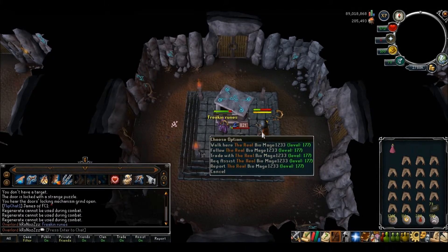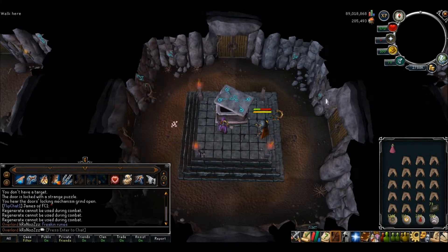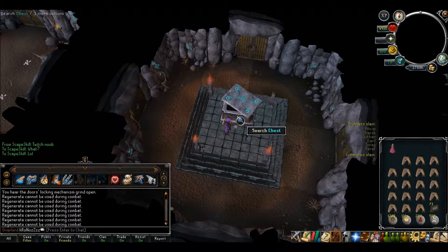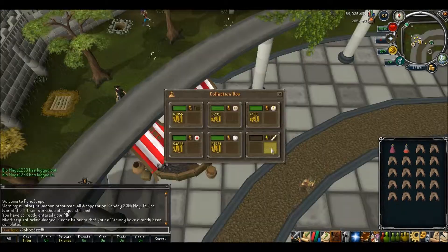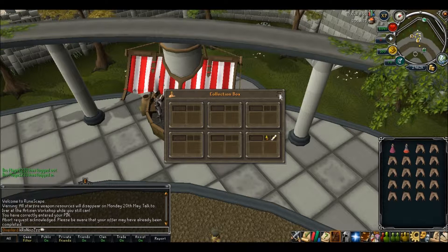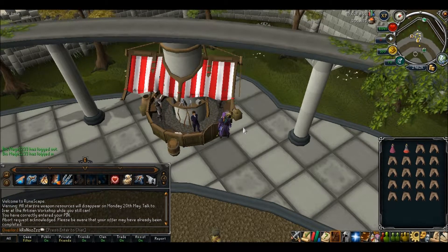My friend Bio is here with me because I didn't really know how to do Barrows — I do now, thanks to him. Now the chest — bolt racks, some other stuff. Here's all the loot from that trip. Now at 2.962 mil. I'm going to find something else to do and then I'll be back.